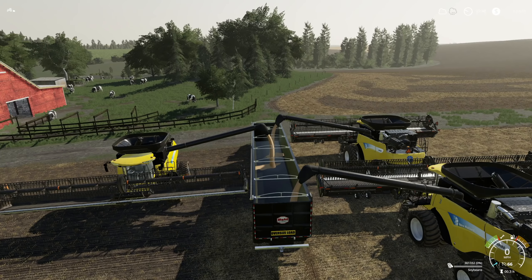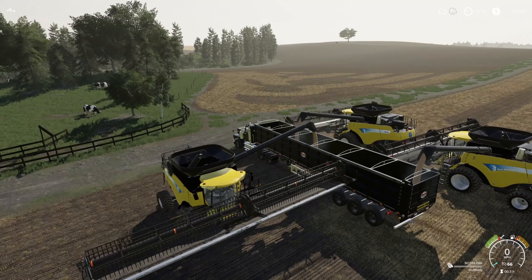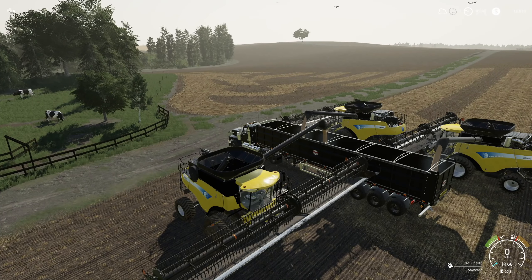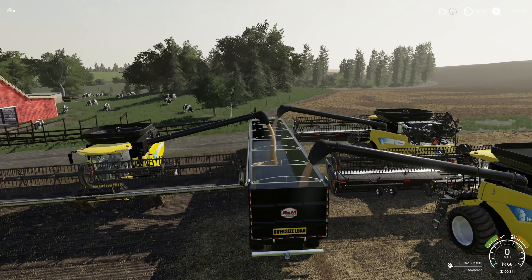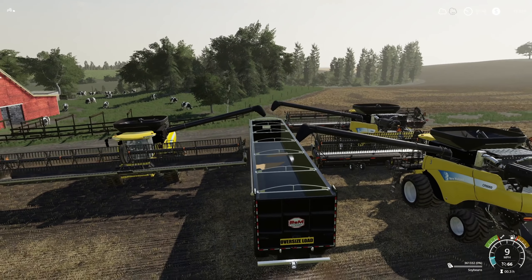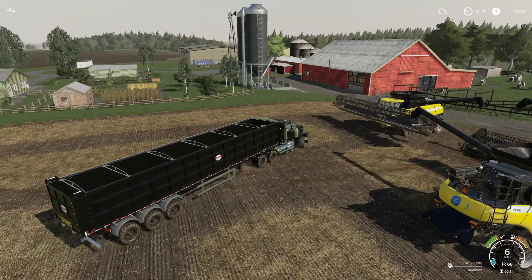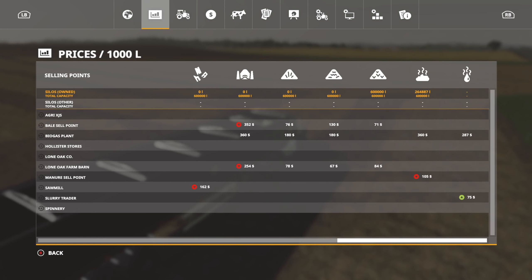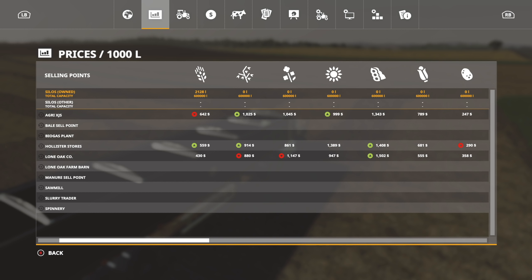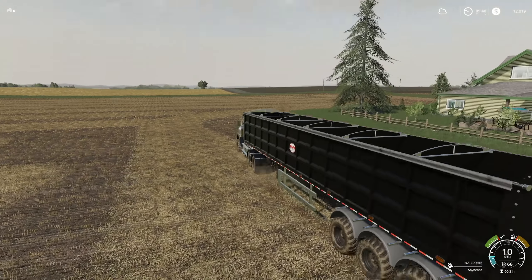The field in front of us is field 42. I'm debating on selling this field — I say that every time. We might just plant grass in it and be done with it. It's just a bit annoying to try to handle. We've got 361,000 liters — not too bad. This would be an amazing payday. Soybeans right now at decent prices — $1,500 per thousand liters. Not awful.